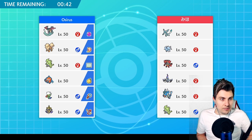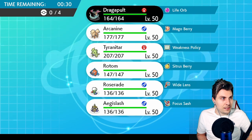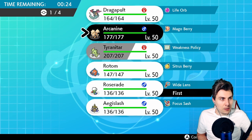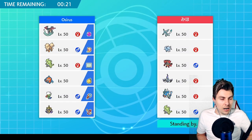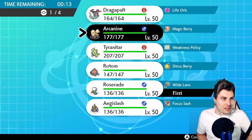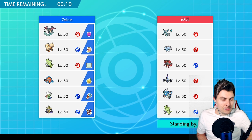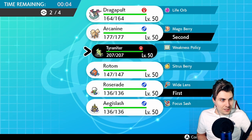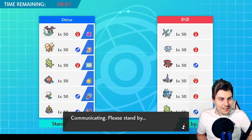Arcanine is decent here, Rotom is good as well. Roserade looks quite good for getting sleep powders, though I have to be careful around the ice-type Pokemon. I am going to bring Roserade since it's the Pokemon we want to play around with. Let's go Arcanine as a lead — actually, let's go Arcanine, Tyranitar, and Rotom, leaving the Ghost-types behind.